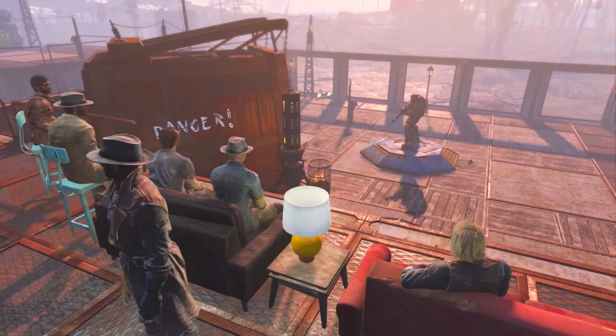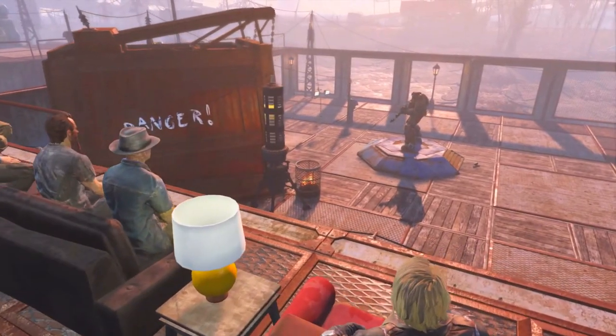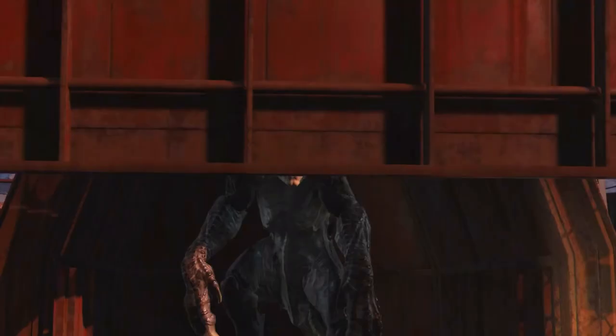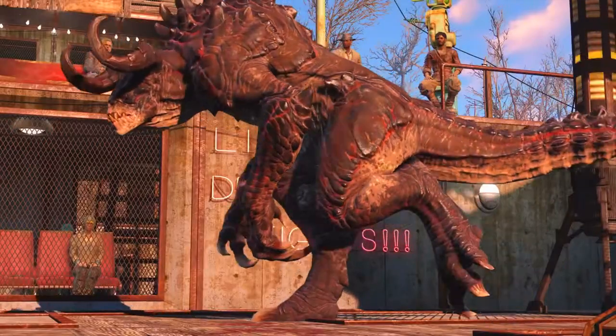Here we have a deathclaw cage and of course a deathclaw is going to come out and start fighting. Take note of the giant street lamps you can now build. Something more interesting is that inside the arena there is a beta wave emitter. I don't know if this stays on during the entire fight, or if you bring the deathclaw out and then turn it off so it starts fighting whoever is in the arena, or if it's left on the entire time so the deathclaw only concentrates on whoever is in the arena.